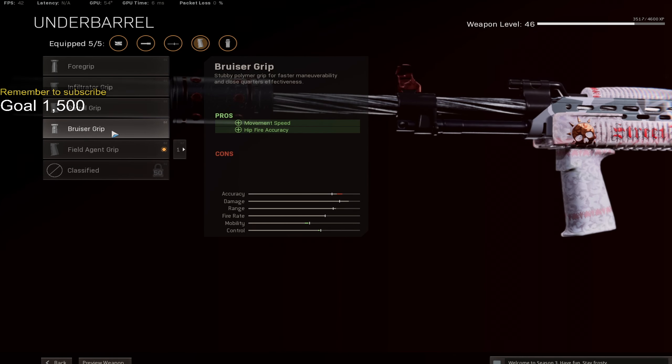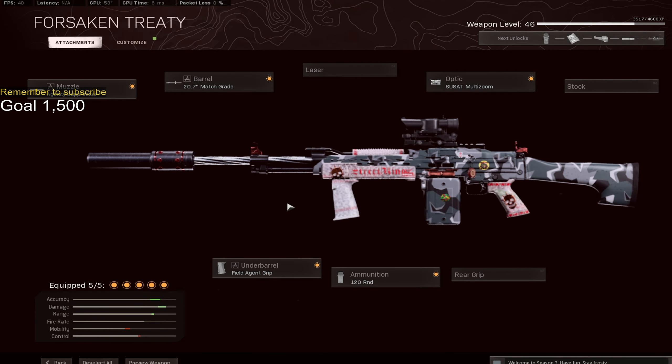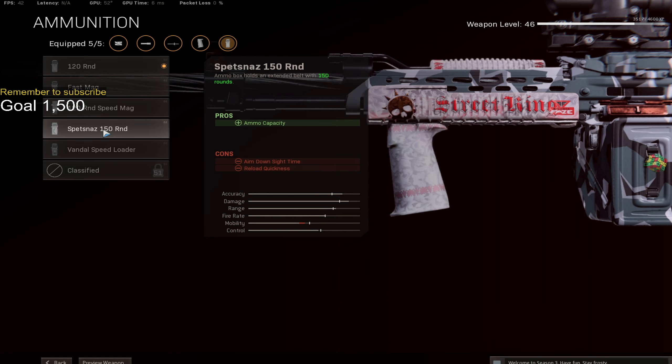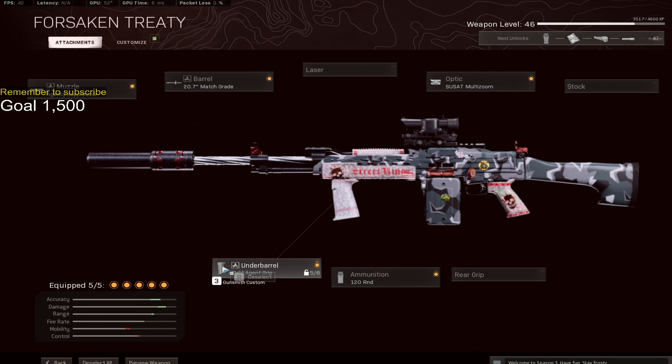Field agent grip. If you want to use close range, you'll be using bruiser grip, and you'll be using the wire stock for close range. You'll be getting rid of whatever attachment you want for close range. And a 120-round mag — you could use a 150-round mag, but I prefer using 120. You really don't need that many bullets in the Stoner.